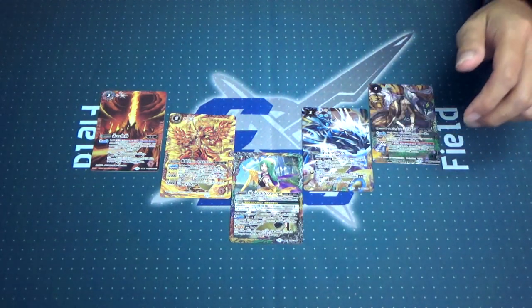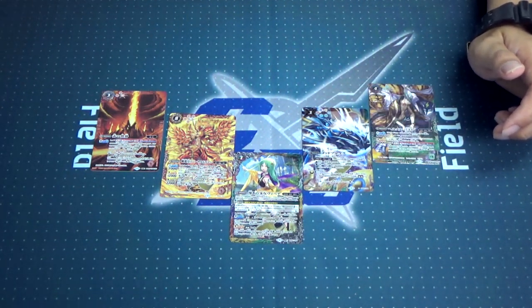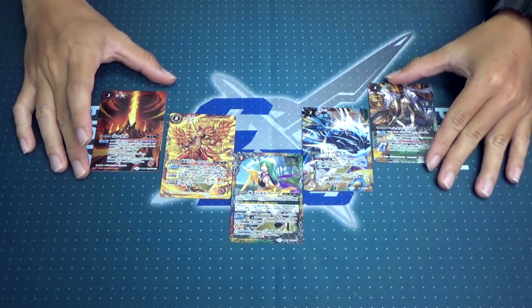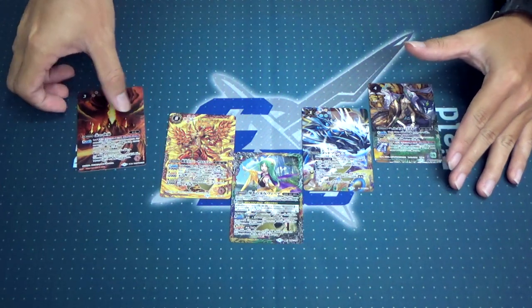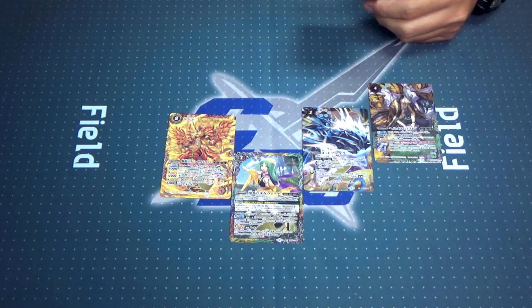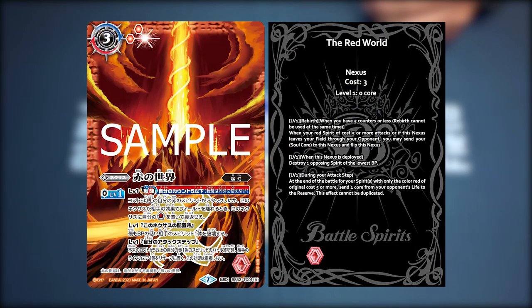So without further ado, let us look at the first Tensei X-Rare we have today. Apparently we are lucky enough to get the Red World. The Red World is one of the three Tensei X-Rares that will be in this set. The name is The Red World, family under Origins, which is also under the new family archetype. The effect is level one Rebirth. When you have five counters or less, Rebirth cannot be used at the same time — so if you have multiple Tensei cards on the table and they all meet their condition simultaneously, you cannot activate them all together.